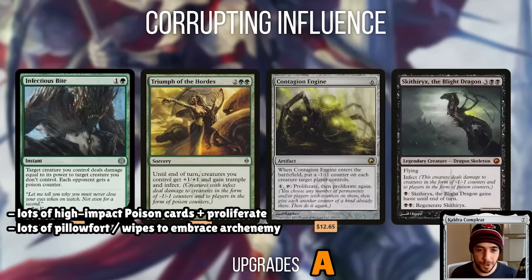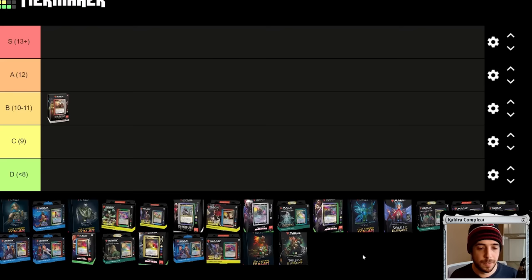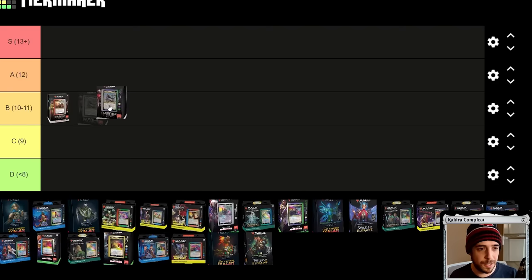In terms of uniqueness, this is the first ever poison pre-con deck — probably the only one we'll ever get. It's an easy A. This is a pre-con that has done something no other pre-cons have ever done and probably ever will. So at 11 points, I'm giving Corrupting Influence a solid B, but at the top of the B tier.